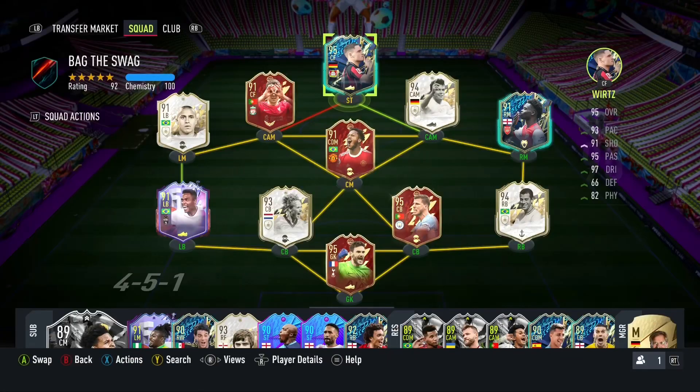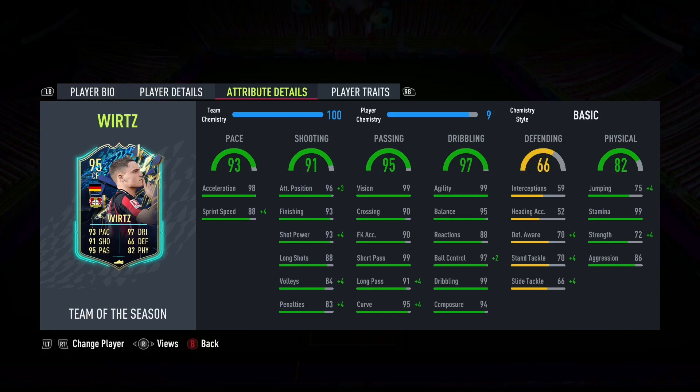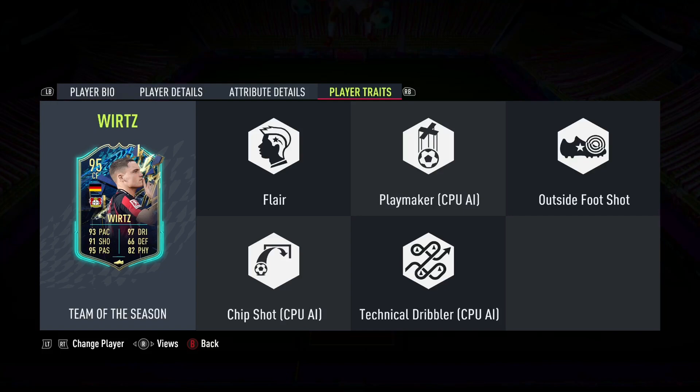Welcome back to the channel. In this video we have another player review — we'll be reviewing the new Team of the Season 95-rated Florenzi. This player has 93 pace, 97 dribbling, 91 shooting, 95 passing, and 82 physicality. He's got four-star skill moves and four-star weak foot with the outside the boot trait. This looks like a great card which you can even play at striker, though I would mostly recommend playing him at CAM because of the 97 dribbling.